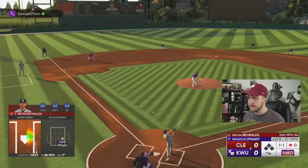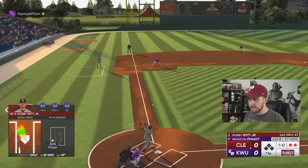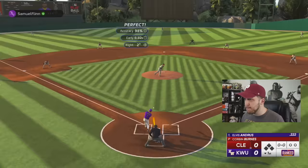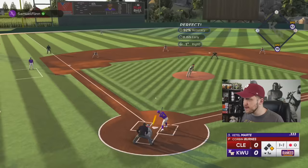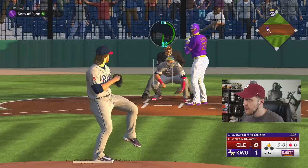Brian Reynolds takes one the other way but Elvis Andrus is going to throw us out. Bobby Witt Jr. needs to start a rally for us. For whatever reason, Brandon Fah just cooked me. The good news is we have Corbin Burns on the bump — I love his delivery because it's nice and fast. He was sitting on the sinker so I went with the circle change for the first out. I'm shooting for double-digit strikeouts this game. Ketel Marte put a charge into one and scored the first run of the game, so screw the double-digit strikeouts — the goal should be to win the ball game.